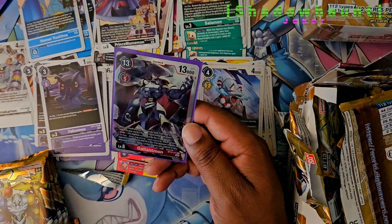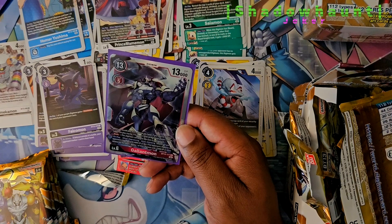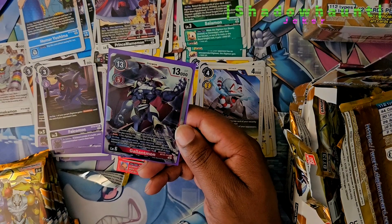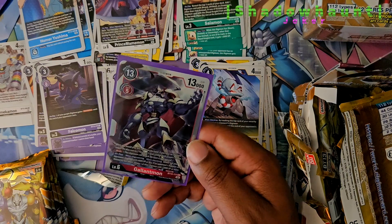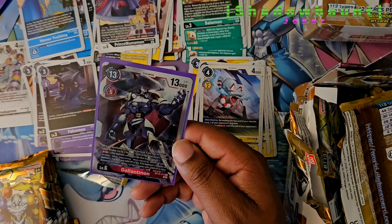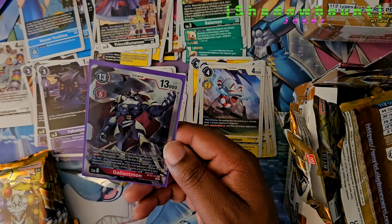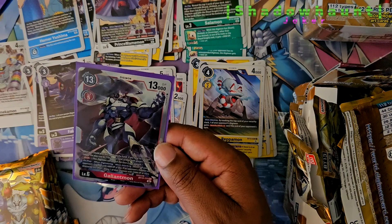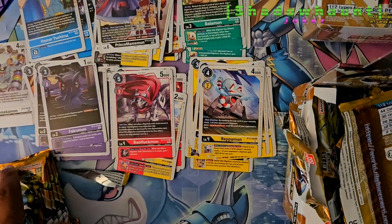This is definitely going into my Gallantmon deck. When you would play this card from your hand, if you have no Digimon, reduce the cost by two for every five total cards in both players' trash. It's already 13. So you're minusing two for every five cards in the trash — late game play. It has Rush, so it can attack the same turn it comes out. On play, when Digivolving, when attacking, delete one of your opponent's Digimon with 6,000 or less DP. If no opponent's Digimon was deleted by this effect, delete one of their Digimon with 13,000 or more DP.